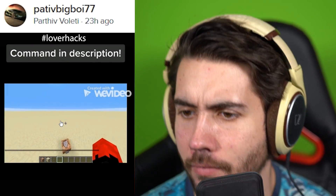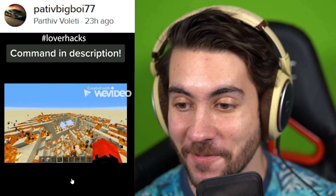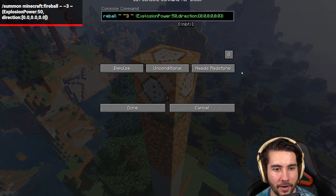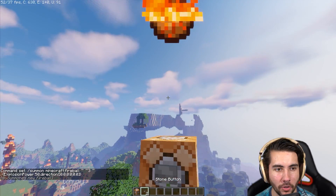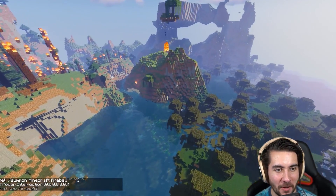Starting off strong with that command block again. Push the button — oh, a little fireball! So I already tried this one once, but thank God this dude wrote it down for me. All you do is paste in this command that he put there for us, push it, and a fireball appears.